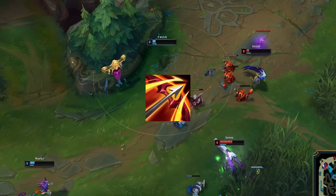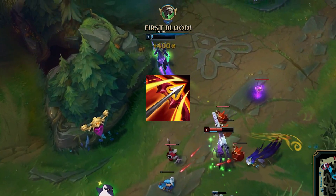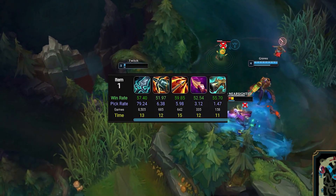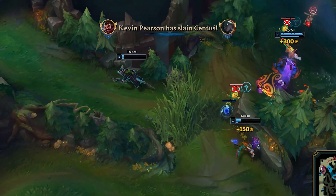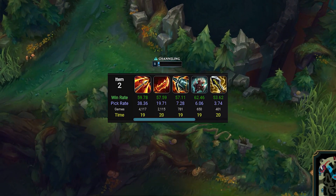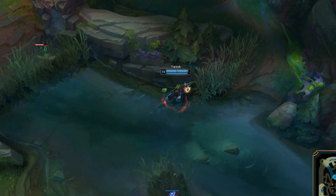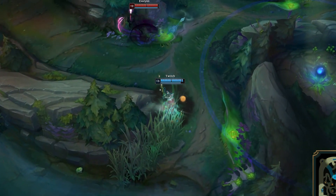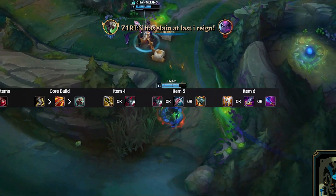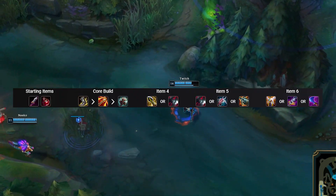Hurricane is the rush and Titanic Hydra is second. You actually want to grab your Tiamat before picking up Hurricane though, so you get the most amount of early shoving power. This two-item spike gives you ridiculous wave clear and really great impact in 5v5 teamfights. The 1v1 power is not as good as if you were to rush Blade of the Ruined King, but as with any build there are pros and cons.